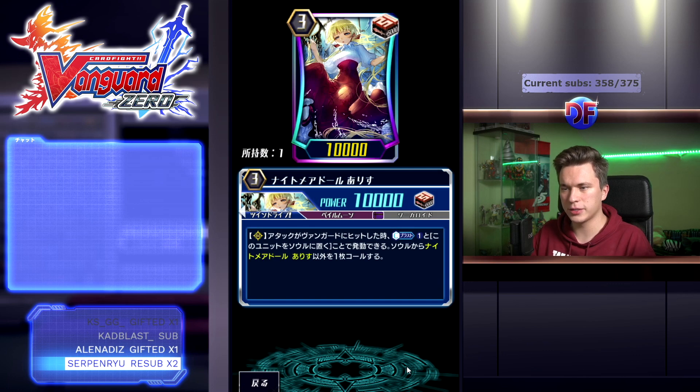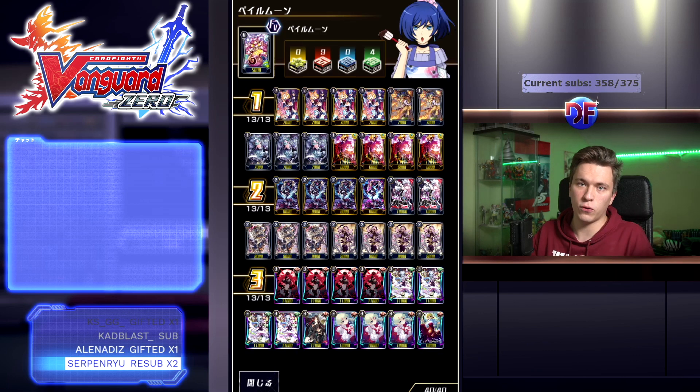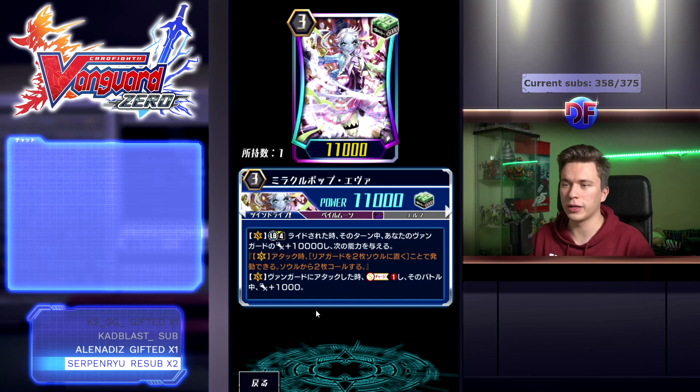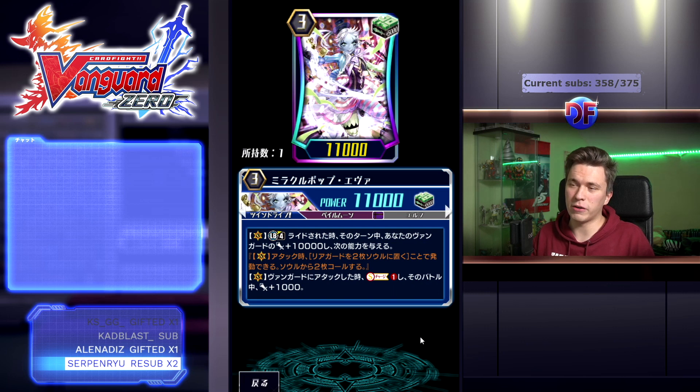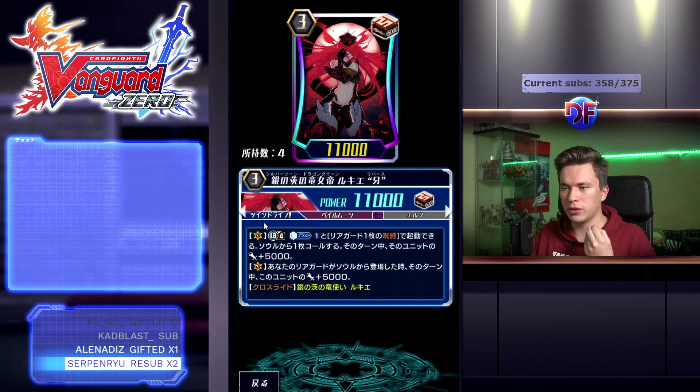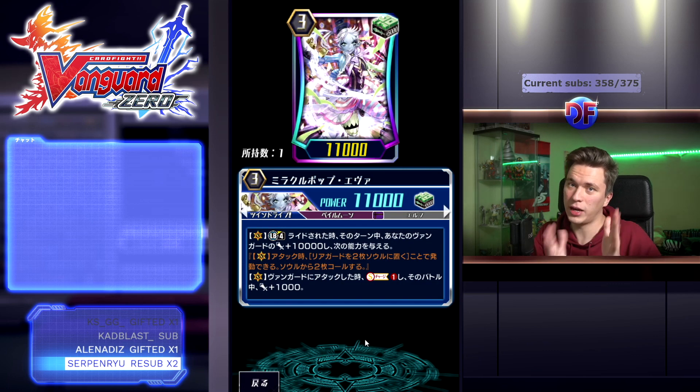Alice is one of the key cards. On rearguard circle, when her attack hits a Vanguard, Counterblast 1 — put Alice into the soul and call a non-Alice card from your soul to rearguard circle, basically giving you a fourth attack that turn. The brake ride heal choice is between Eva and Alice. Alice is a card you want to see on turn three no matter what, whereas the brake ride you can skip in a lot of matchups. The pure resource advantages from using Luki Reverse's first skill and spamming rearguards out of your soul every turn is hard to live up to, so you often just want to ride Luki Reverse first.